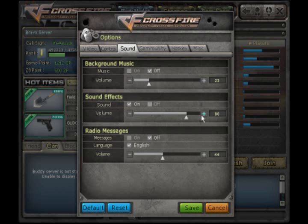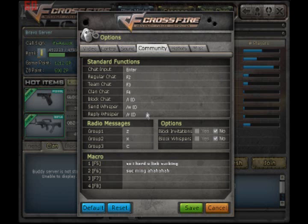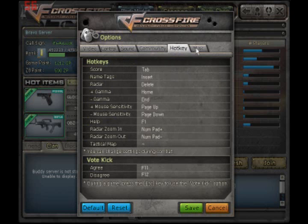For your sound, you're going to want to turn off background music — it's annoying. Turn off radio messages too. When you're playing team deathmatch, "fire in the hole" gets abused over and over again.